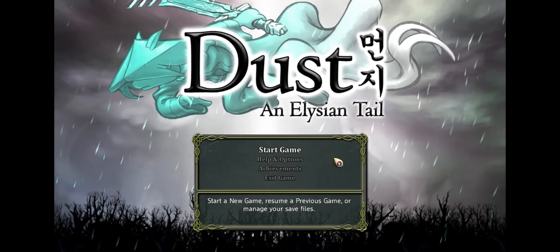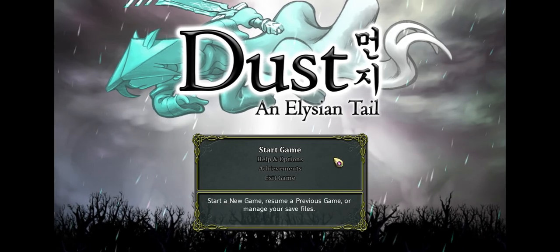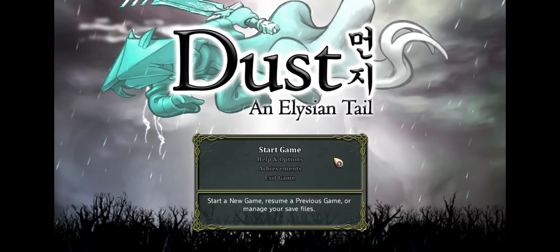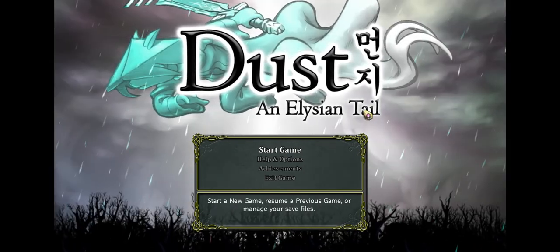What's up guys, Seattle Gamer here, back with our First Look video — a series where I play a video game for the very first time for your visual enjoyment. Today we're playing Dust: An Elysian Tail by Humblehearts.